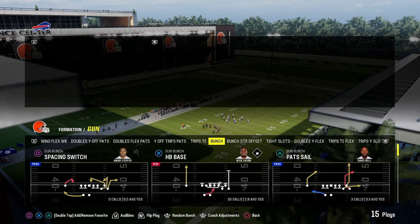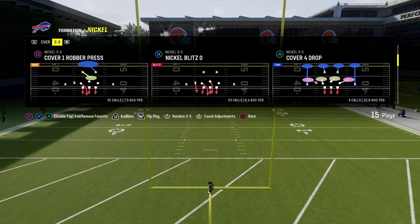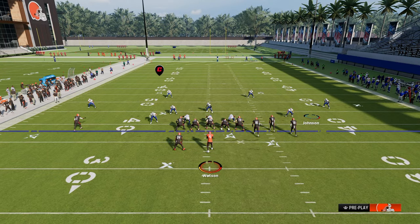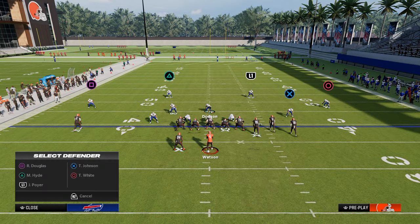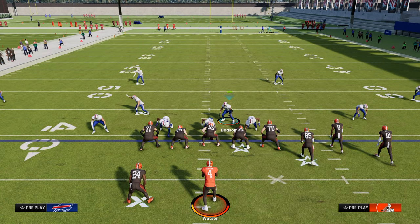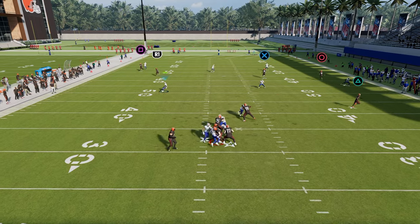Coming in at number three on our list is the Nickel 3-3. I still think this is one of the better blitzes in the game right now — it's Nickel Blitz Zero, in the Kansas City Chiefs playbook. You're going to flip the play, pinch your defensive line, shift your linebackers across, globally blitz your linebackers down, then take that slot corner on the right side and put them in whatever coverage you want. This five-man blitz is probably the most consistent five-man pressure in the game, and you're pretty much always going to get this linebacker screaming through the A-gap.